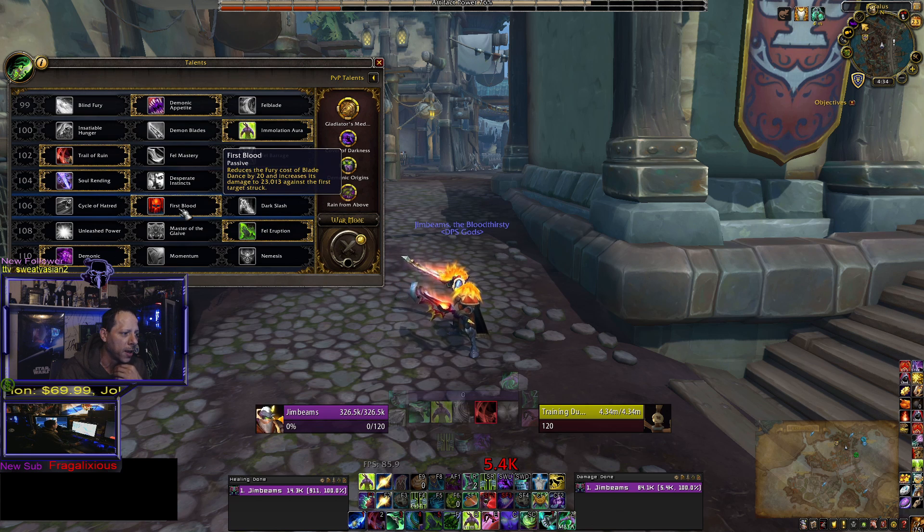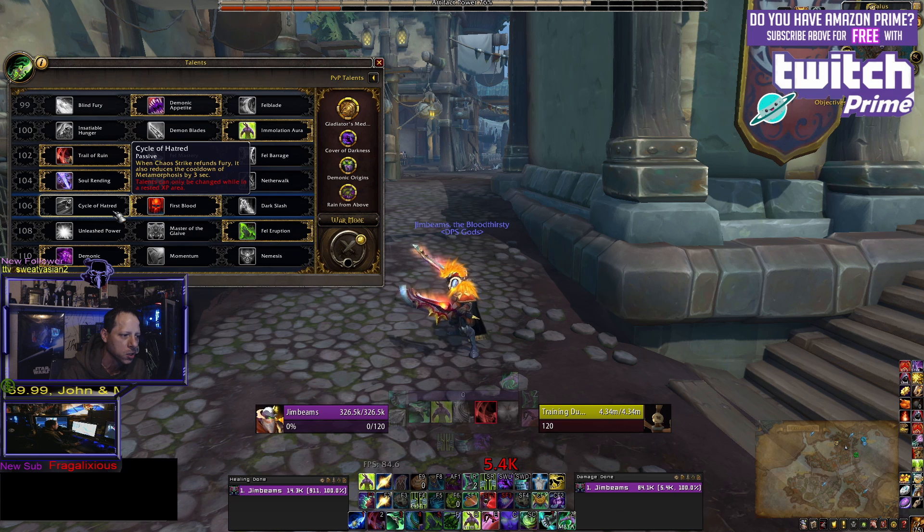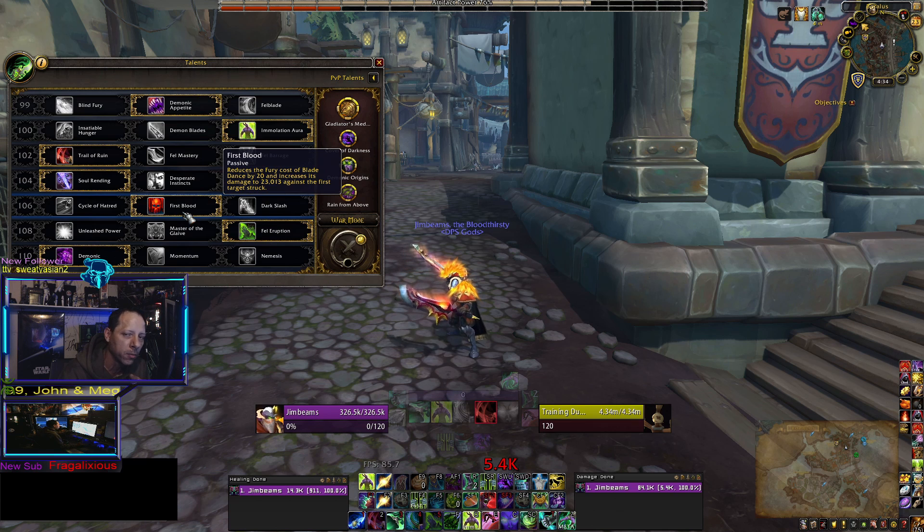The next talent at level 106 is First Blood. Don't run anything else — run First Blood. Dark Slash and Cycle of Hatred are useless. I don't even know why we have these talents. It's 2020 — World of Warcraft should be fixing these things so we have different choices to run different builds.